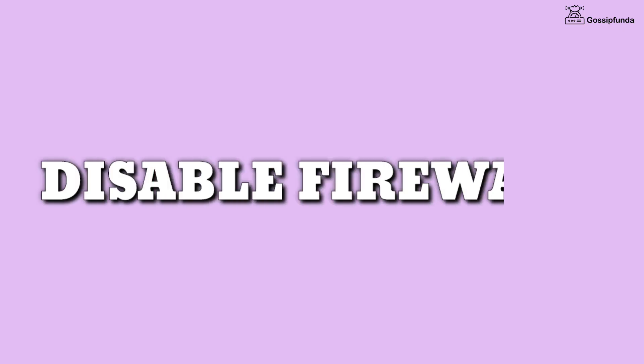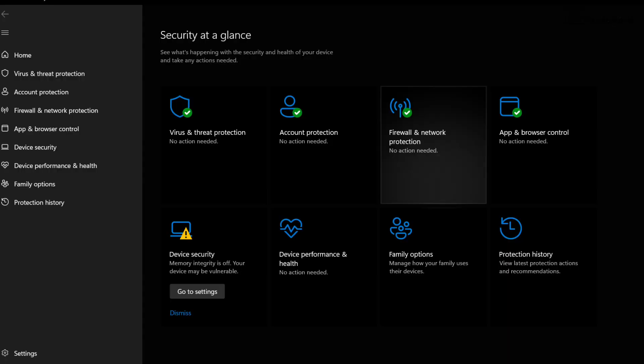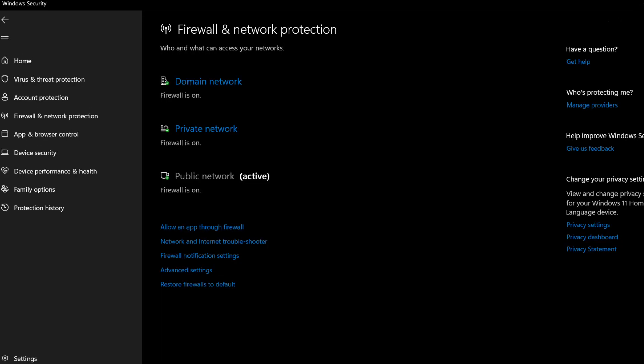Your antivirus and firewall may also be responsible for this error. Make sure to disable them or add Baldur's Gate game files as an exception. You can easily disable the firewall from Windows Settings, go to Security, choose the network, and simply disable it.